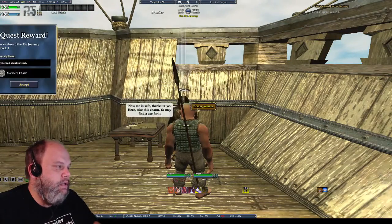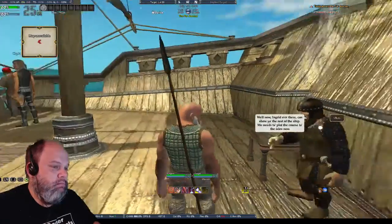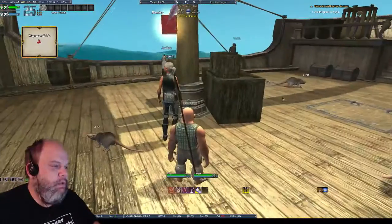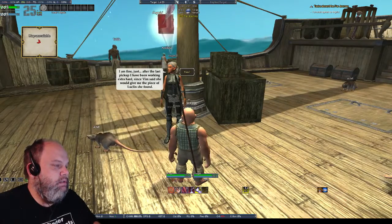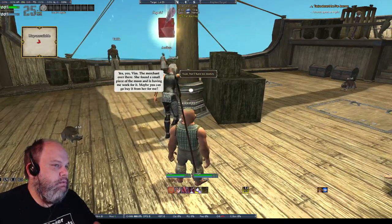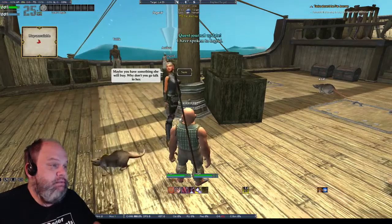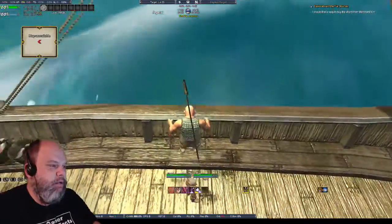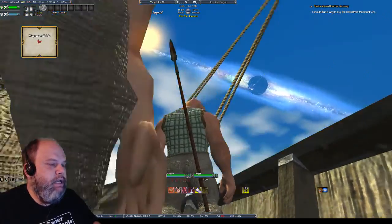Here's your hat, dude. Wollum gives me a charm — you may find a use for it. Ingrid over there can show you the rest of the ship. Hi Ingrid. She's been working extra hard since Vim said she'd give her a piece of luck. Maybe I can go buy it from her. I have no money. Maybe I have something she'll buy. It's kind of cool. I wonder if I can jump off the boat — nope. Oh, there's the moon. I remember that.